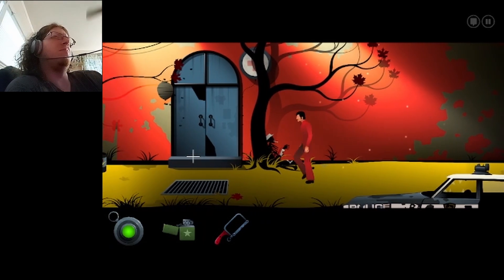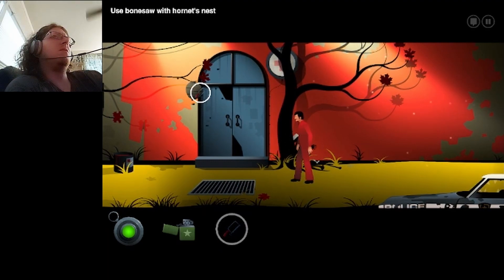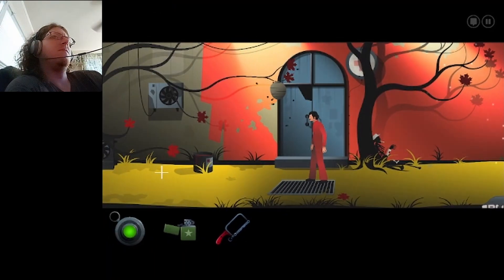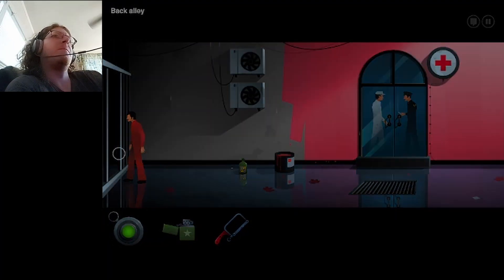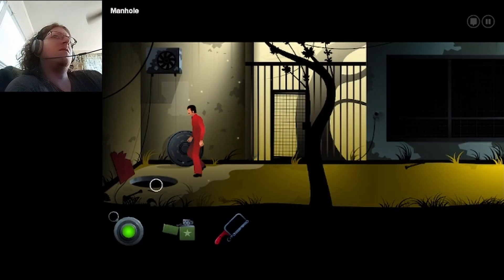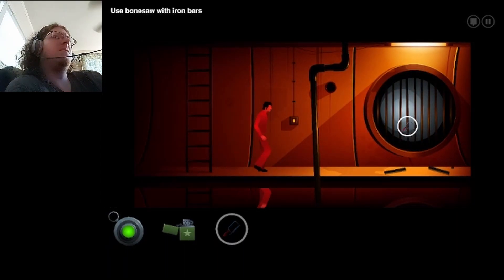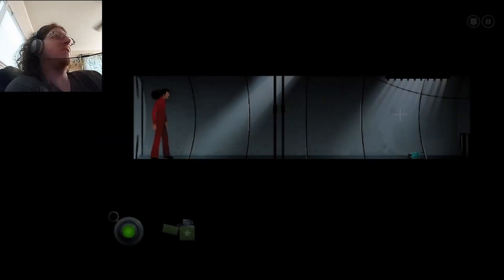Do I use the bone saw on the bones? It actually legitimately just won't let me examine it again. That's interesting. Maybe not the best idea to be in the present walking in front of the door with the cop in front of it. Can I use the saw down here? I didn't actually expect that to work.